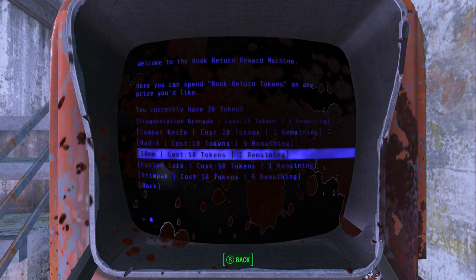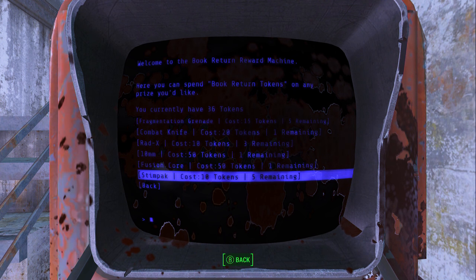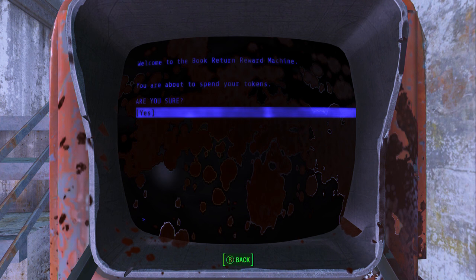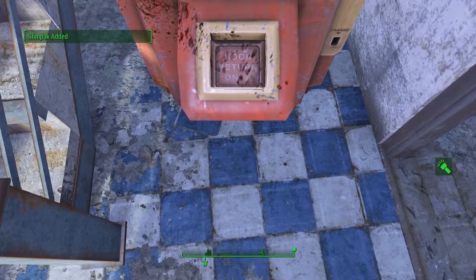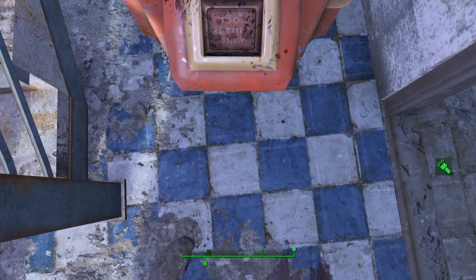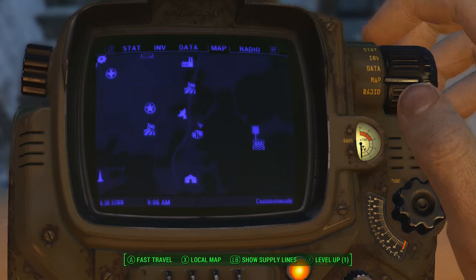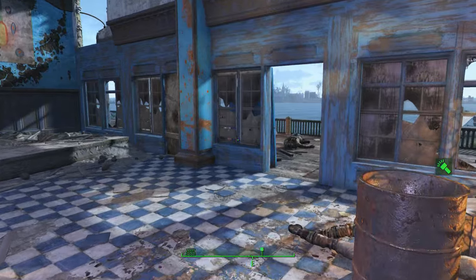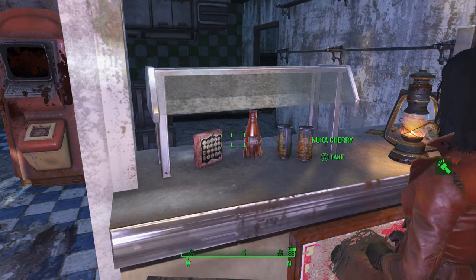You can spend book return tokens on any item you like. I have 36 tokens. Fragmentation grenades cost 15 tokens, combat knives are 20, Radix is 10, 10mm ammo is 10 tokens, fusion cores are 50 tokens, and a stim pack is 10 tokens. I'll grab a stim pack to show you — you buy it, claim it, it removes the tokens from your inventory and adds the item. That's how the book return terminals work — kind of cool but they don't serve too much of a purpose.